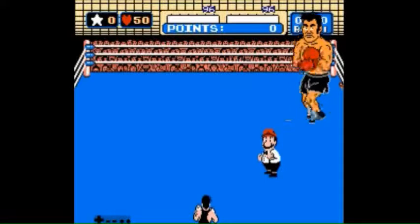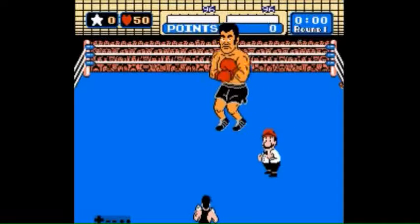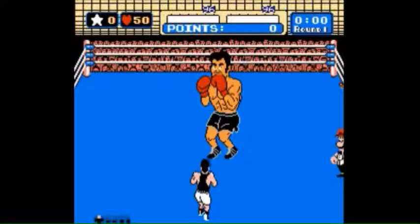In this fight, if you remember Von Kaiser when we were talking about manipulating guards, we're going to do that when we start the fight here. As you can see, I'm holding up on the D-pad, which means I want his guard to be up. Right now it is up, but when the fight starts, Piston Honda is actually going to drop his guard down. That's why we're holding up — because we want him to put his guard back up once he drops it down.